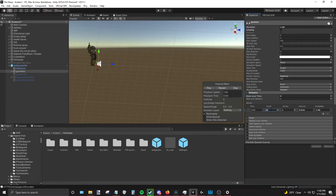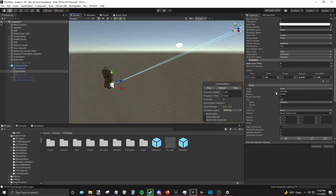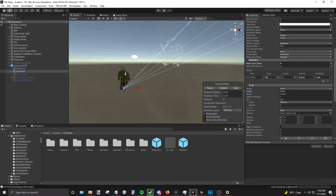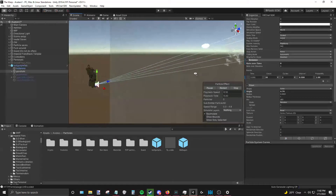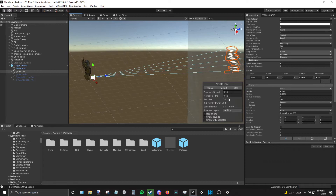Now let's make a shotgun — same concept. Set count to 30 and go to shape, make the cone a little bigger so we can see the difference. Playback speed 0.1 — as you can see, increasing the count increases the amount burst-produced in one cycle. You can have two cycles with an interval of 0.5 seconds so two bursts come out 0.5 seconds apart.